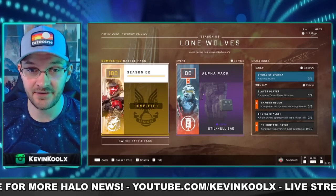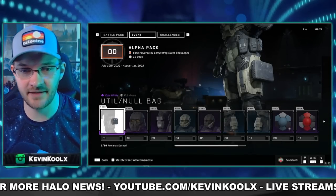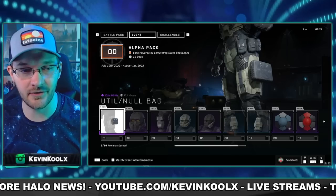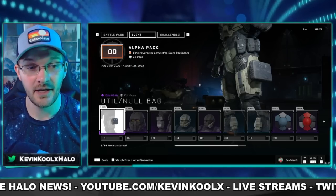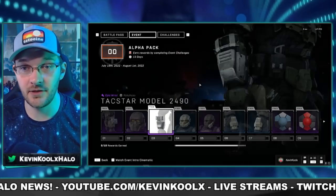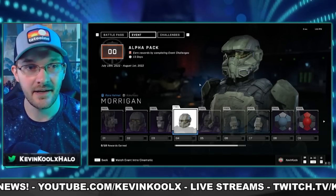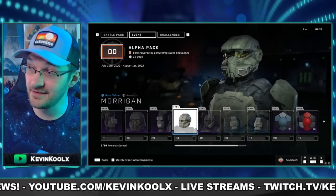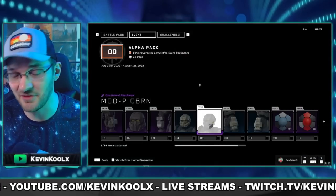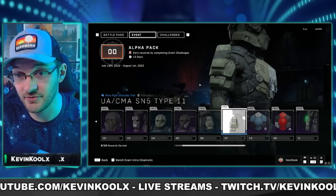We have a whole new event pass along with this Alpha Pack event. This is a 10-tier event pass lasting two weeks, so it shouldn't be too tough to get through all your unlocks. This is mostly for the Rock Shasta core. We've got a nice little pack, a different kind of visor, a new wrist piece — which is important because there's very minimal customization with that — and the Morrigan Helmet, which was tested by Fred from Blue Team himself, which is kind of cool. A little bit of lore right there. And we also have some new shoulder pads as well.